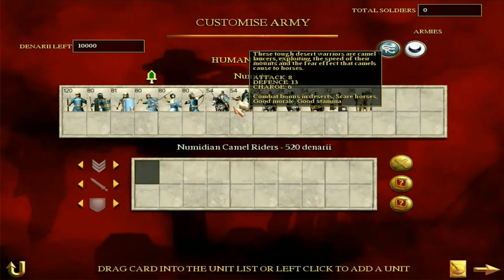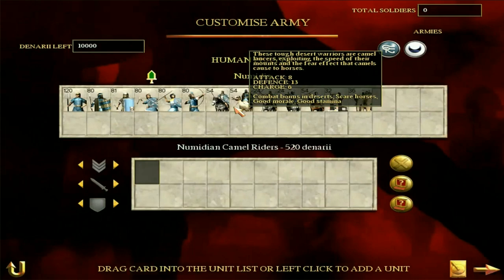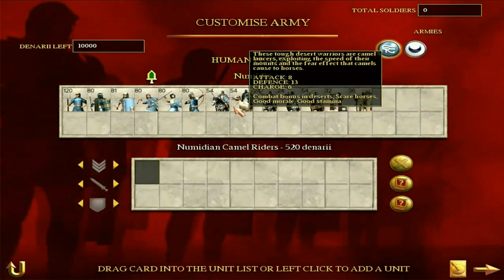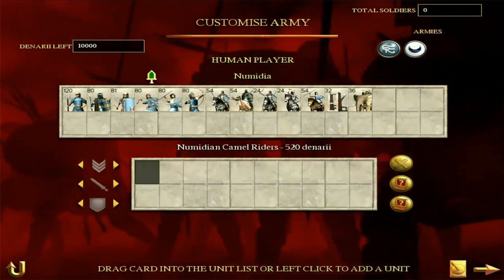I don't rate Numidian Camel Riders. I personally hate camels in this game. The only reason they are good in any sense is they scare horses, so they are a good way to combat traditional cavalry. But other than that, I find them pretty slow in comparison to horses and pretty weak. Their defense and attack is okay, and they have good morale. But I would choose the cavalry all day unless I particularly want to scare a group of horses.